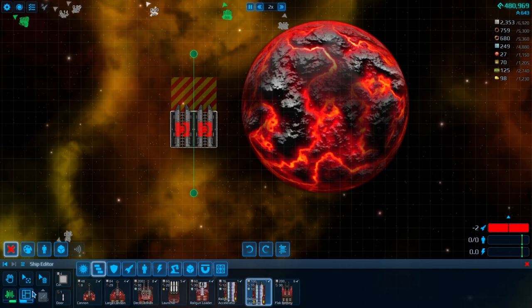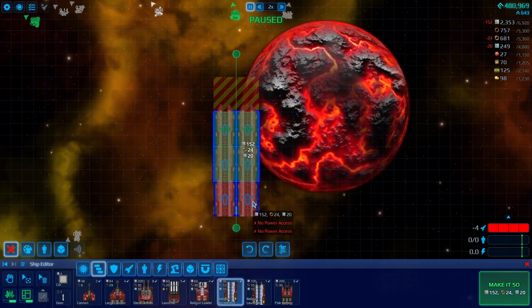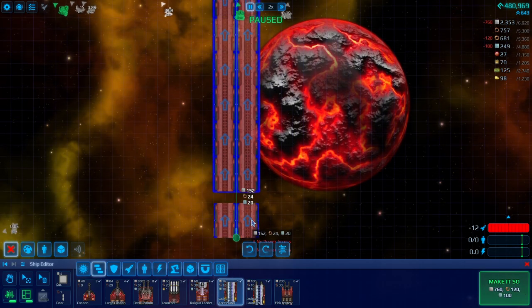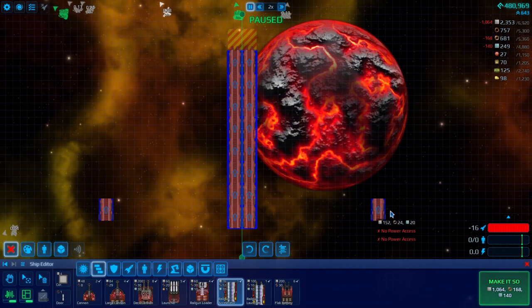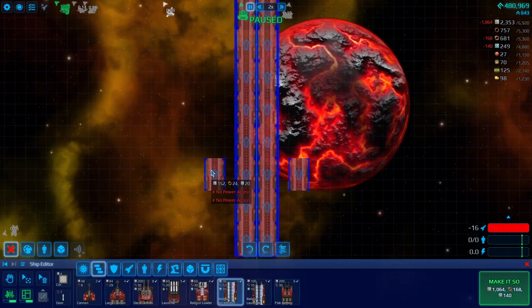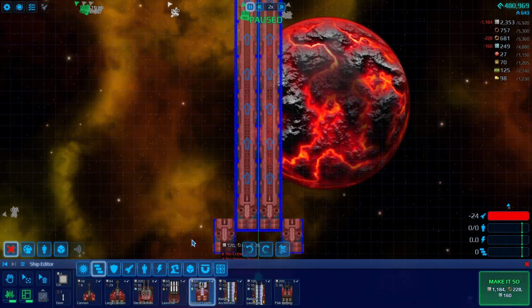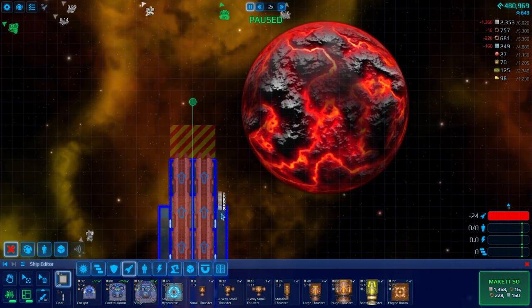So we're gonna need a Railgun Launcher. I'm going into blueprint mode here. Let's just go with seven — eight feels like so much. And then we need the loader at the back. I need access to all of those parts.